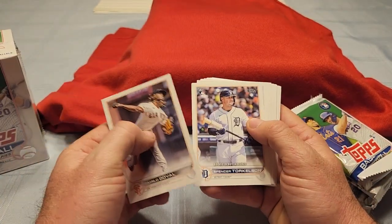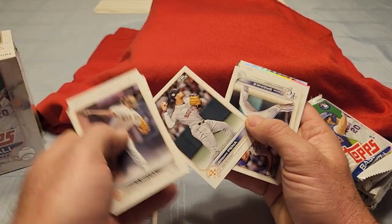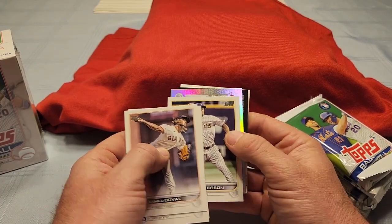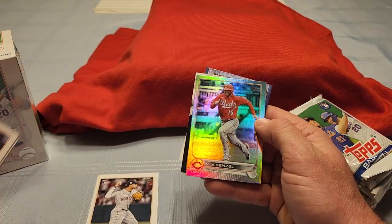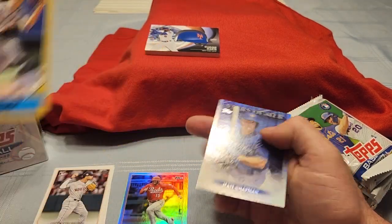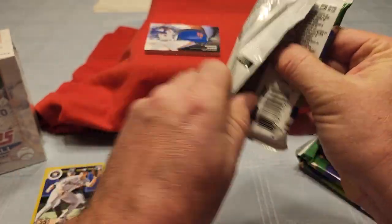There's a Spencer Torkelson, Paredes, and some more base. Jeremy Pena on the debut. Looks like we have a foil in front of our big fat card — let's see what it is. It's for the Cincinnati Reds, it is a Nick Senzel on the foil. And we got Starling Marte, Jeremy Pena on the insert, and our favorite Stars of MLB. So there's one colored card, one foil, out of that pack.